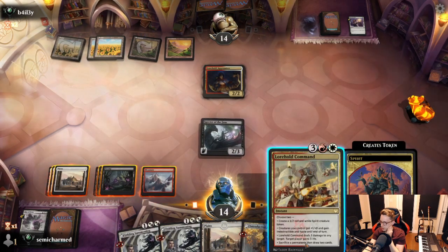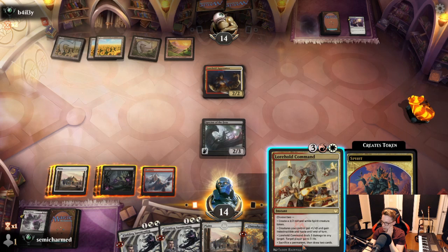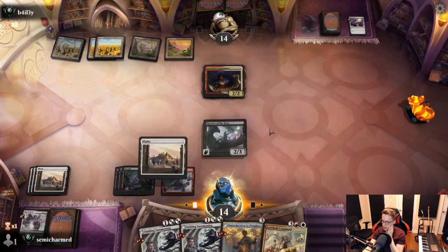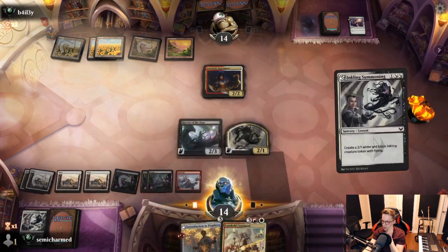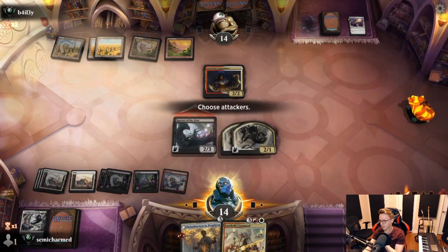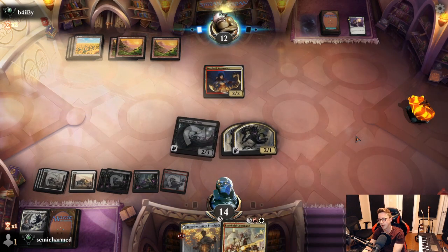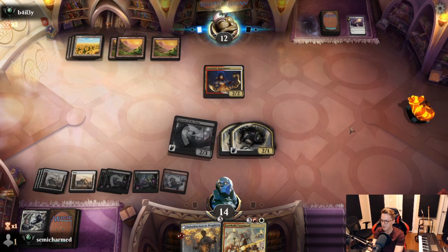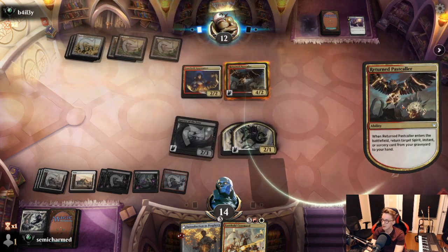Let's draw a rare of our own — 3 damage to any target but it gains 3, then we can make a 3-2 Spirit. I wonder if we want to hold this — I think we do. We could use it as a trick or kill something more problematic. It might give us lethal next turn as well with the +1/+0 pump on all these flyers. With the math: that's 9 plus 3 damage to any target — that would be exactly 12. I think that's the correct way to do it. This 2-2 is not doing much, but something like this is a lot scarier.